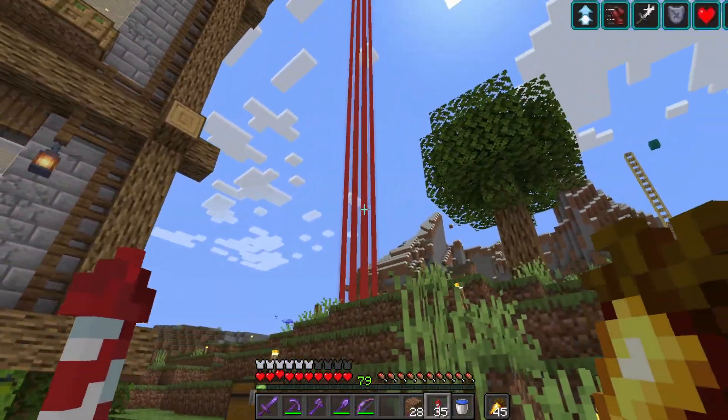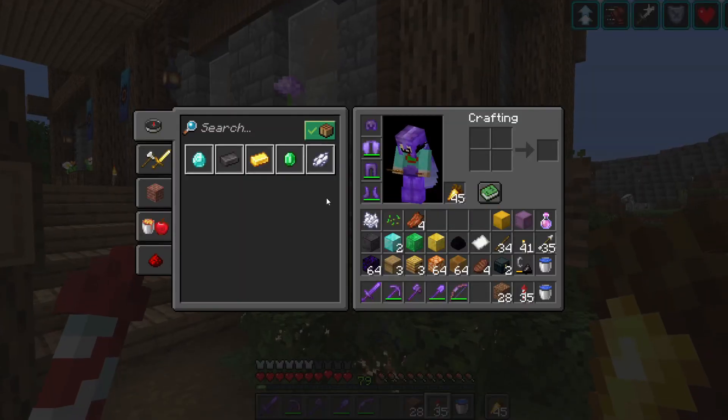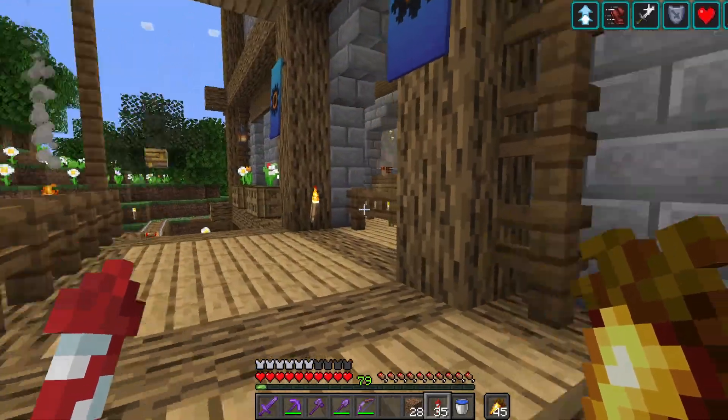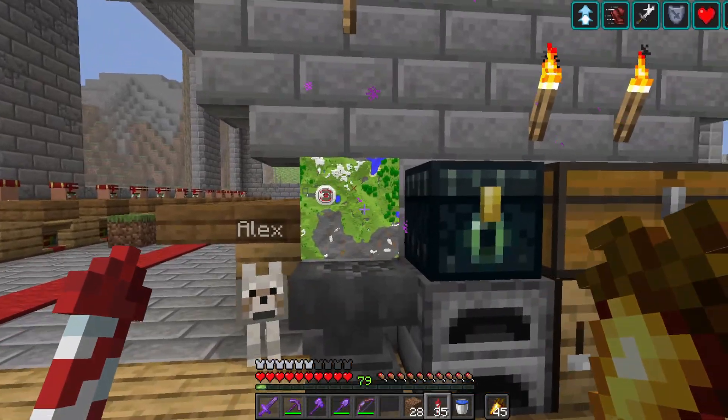We've still got the starter house that hasn't been modified since I started. We've got six laser beams — you can see the effects on the top right. I've got all of these effects which are quite interesting around the base. And this is the trading hall.